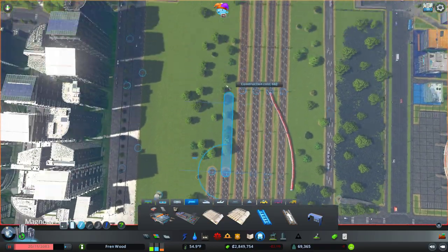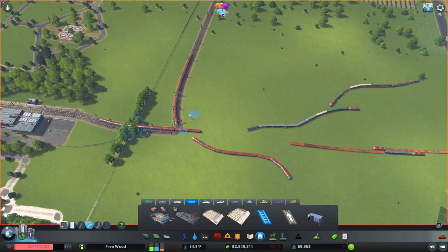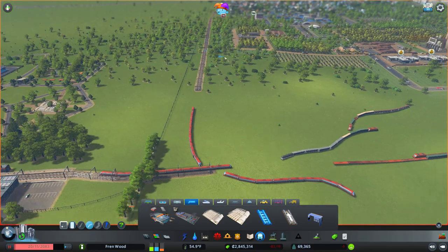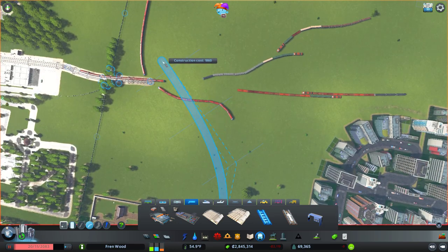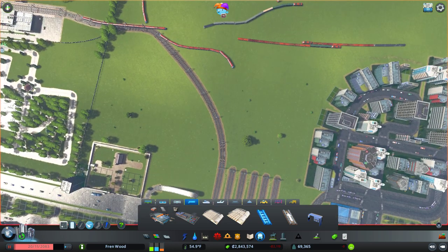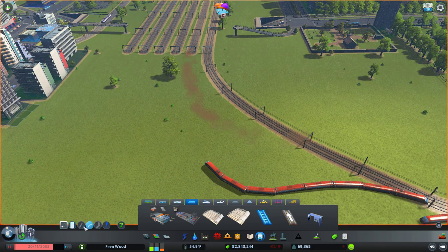You'll notice this road here that was a bridge is now a tunnel — we might make it a bridge again, I've just made it a tunnel for right now so we can make these changes to the rail line. That might change again at some point. I'm going to knock this line back a bit and probably take a few more lines down here too. I might make those the industrial lines. So I'm just going to bring this guy out to here.